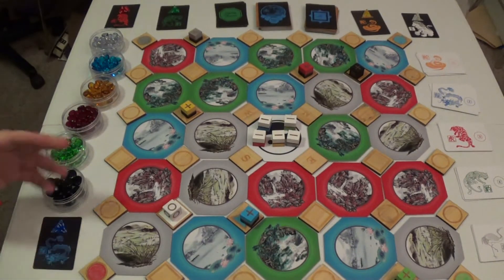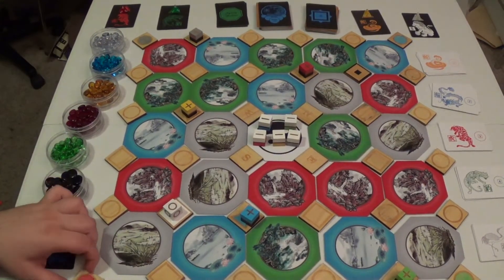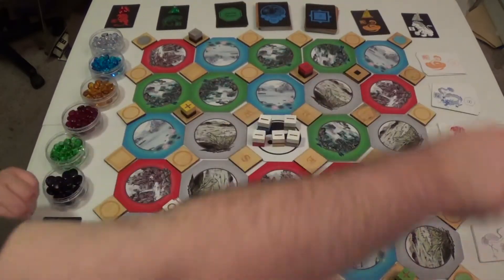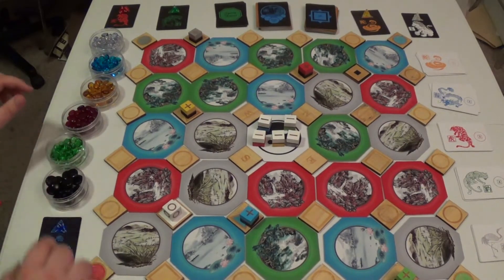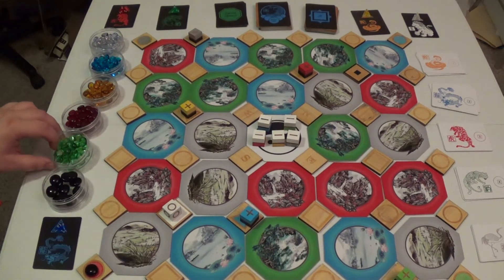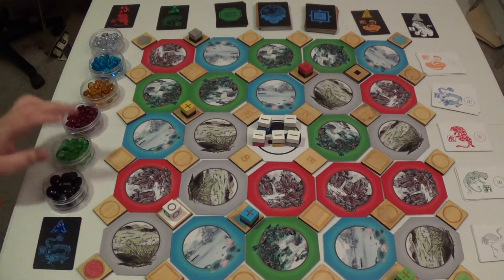The general and emperor player, on the other hand, are trying to get their general to each of the four different cities — indicated by the little circle tiles in different colors at the four corners of the map — and block them off with a chi token. The black chi is for the emperor and general, and while other players have different colored chi, the emperor and general are the only ones with access to black chi.